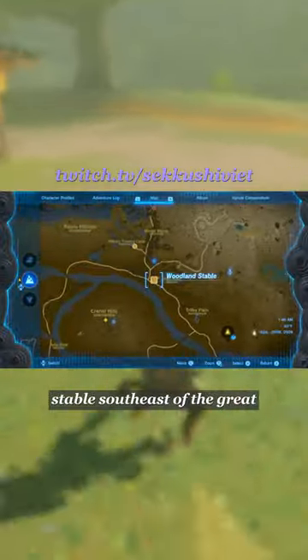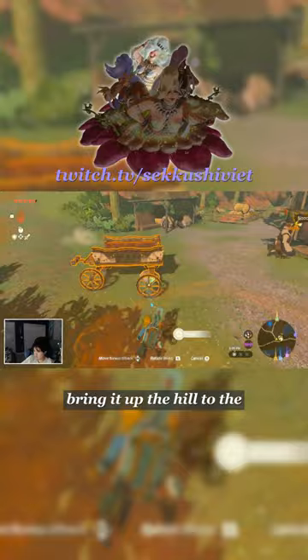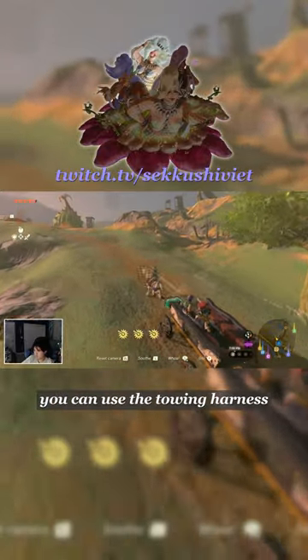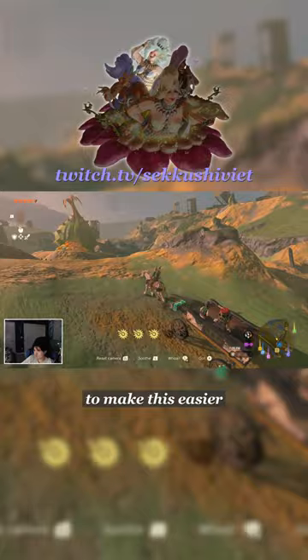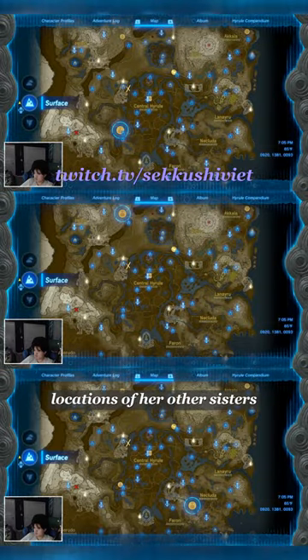Next, head to the Woodland Stables southeast of the Great Hyrule Forest and talk to Mastro. From there, repair the nearby wagon and bring him up the hill to the Great Fairy Bud. You can use the towing harness unlocked from 3 Pointy Points to make this easier. This will unlock Great Fairy Terra, who will give you the location of her other sisters for you to unlock.